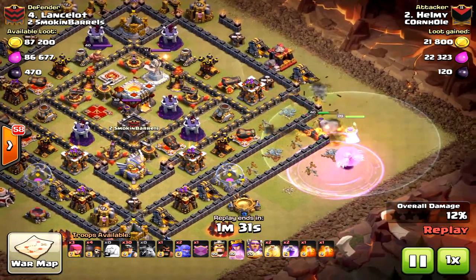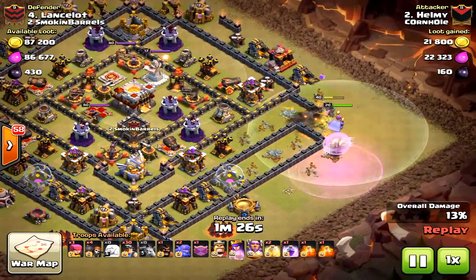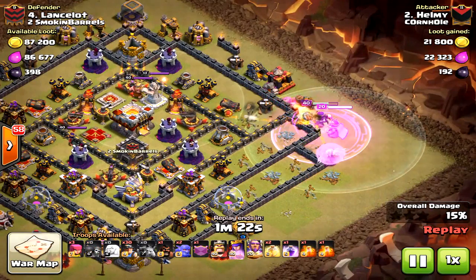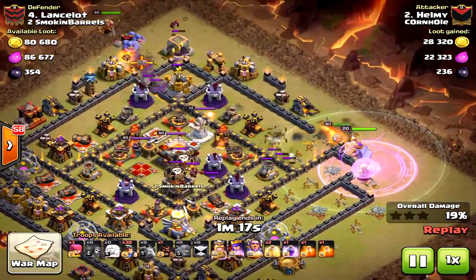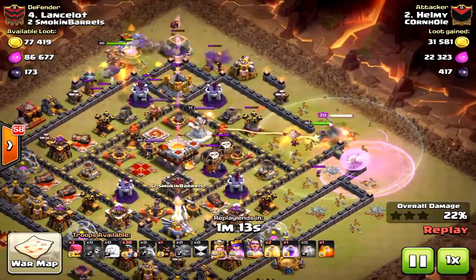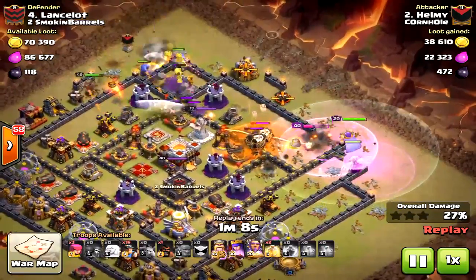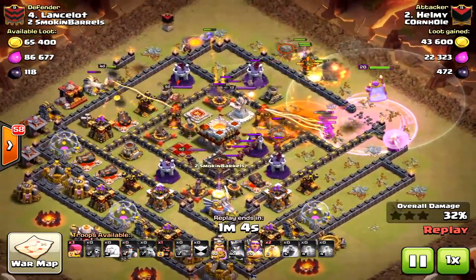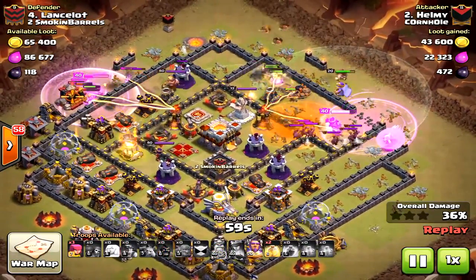Those wall breakers did fail at the beginning, which was unfortunate. He's going to lose those healers to the air defense - they're going to be within range, so that's not good. Understanding the proper troops to bring is really hard. I've made mistakes like bringing valks when I shouldn't have, so I have to get better at asking my clanmates for help. I encourage you all to do the same - clanmates really help you see a base differently.